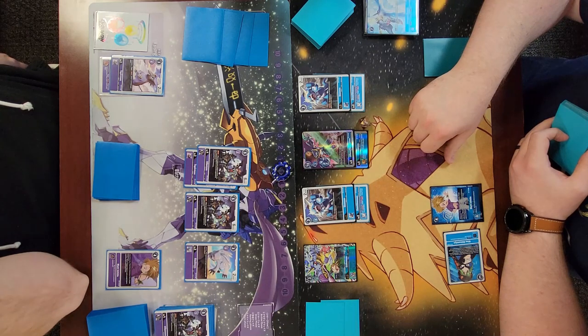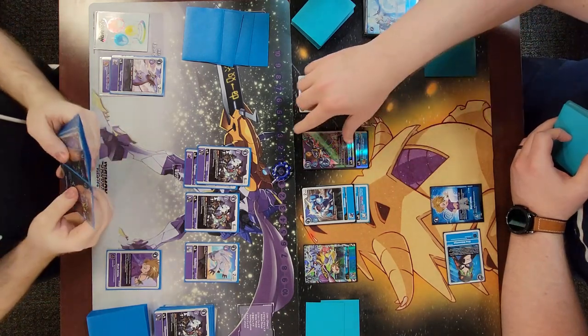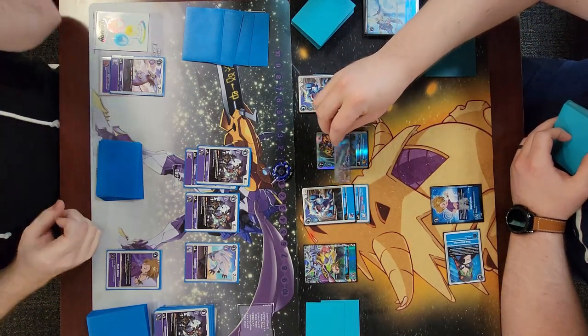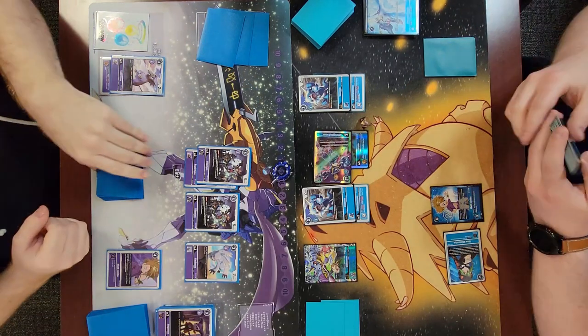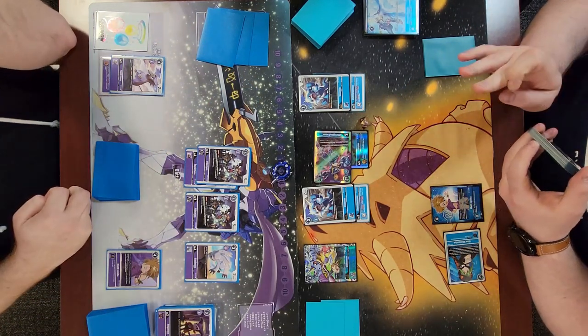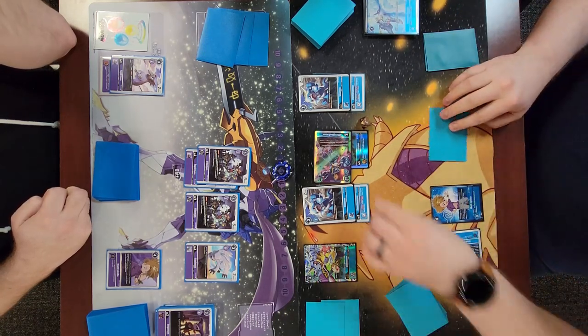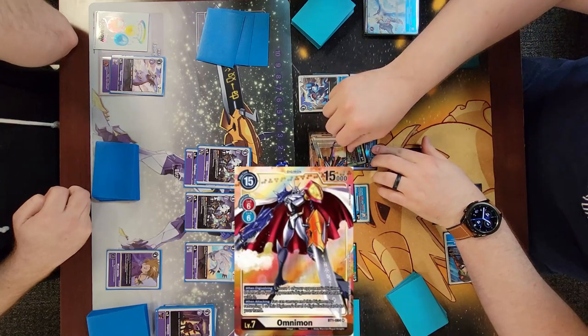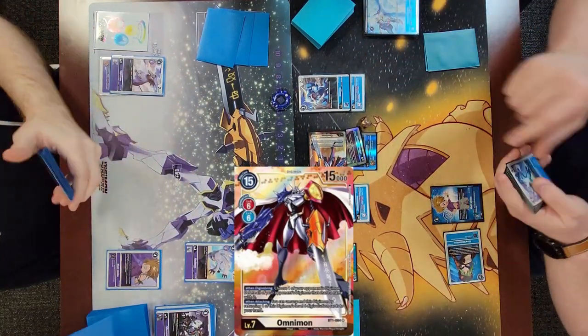I check a Vilemon - not relevant. On the next swing I'd gain a third memory, so I'd be at three memory at this point if he didn't have that Gazimon on the field. I go ahead and Omnimon both of those blockers off the field and set myself up to try to game him on the following turn.